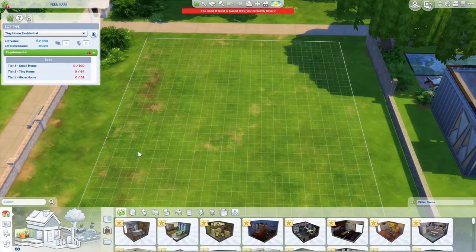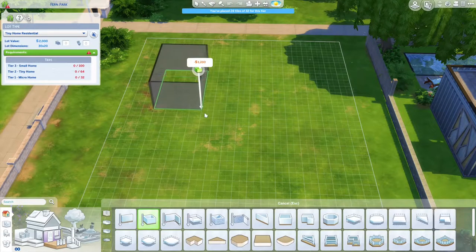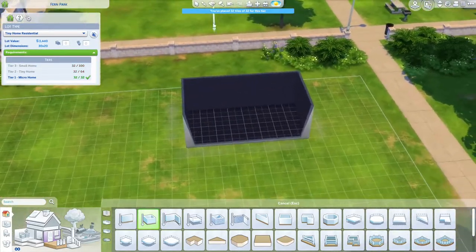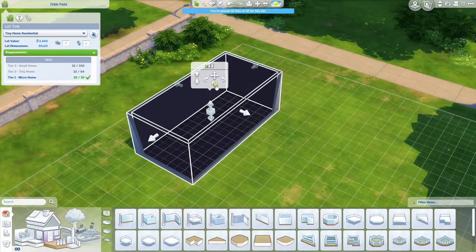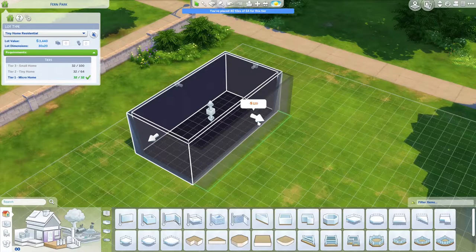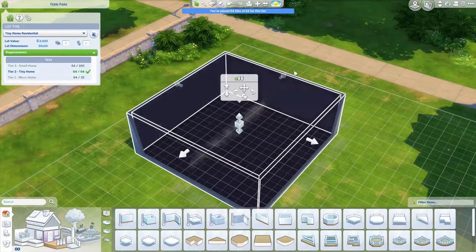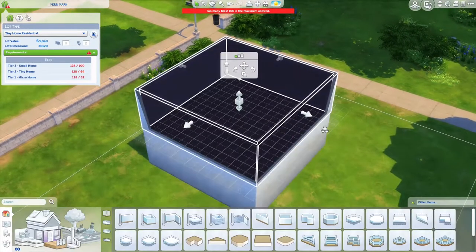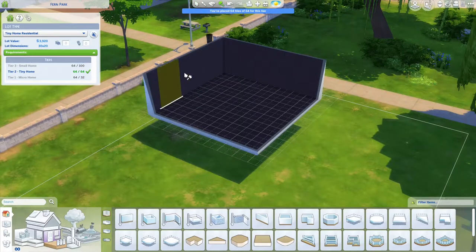So what I want to do is open up this in tiny home. I'll make a 32x32 tile room, and then basically extend this to the 64 tiles that we need. I'll copy this, delete the underside and delete all the walls.